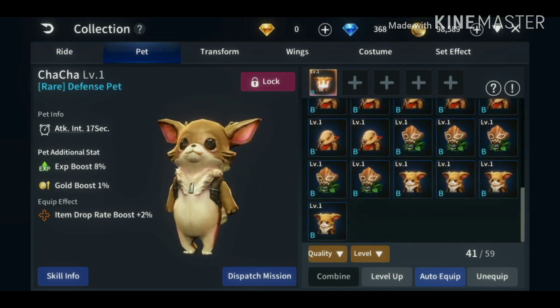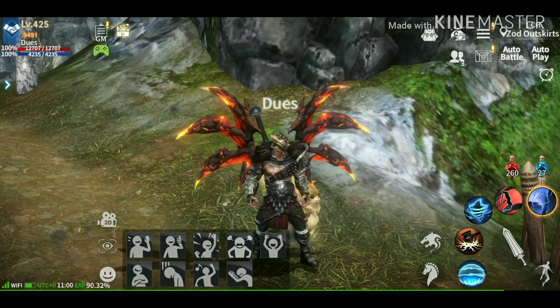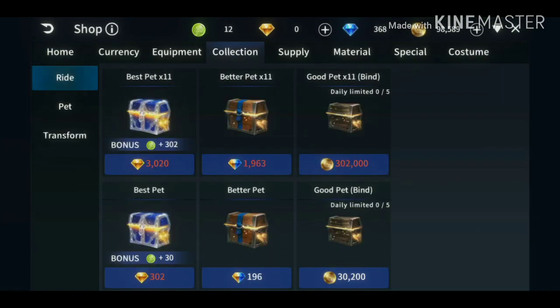If you don't have many pets you can get them on the cash shop. Click collection, click pet. You need 302,000 gold for times eleven. There's also a pet box option.